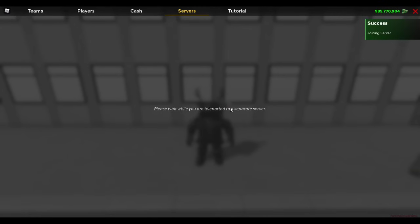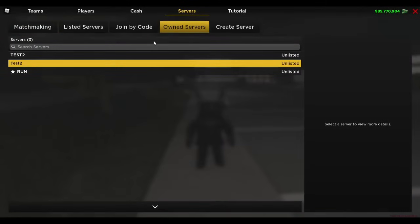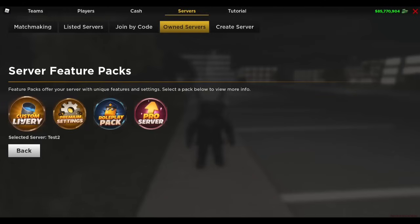You are going to want to leave that game and rejoin a public server. Now that you have rejoined a public server, go up to menu in the top right corner again. Select servers, own servers, and then click 'test 2'. That is the name of my server. Hit upgrade packs and then for this tutorial we are going to be buying the custom livery pack.